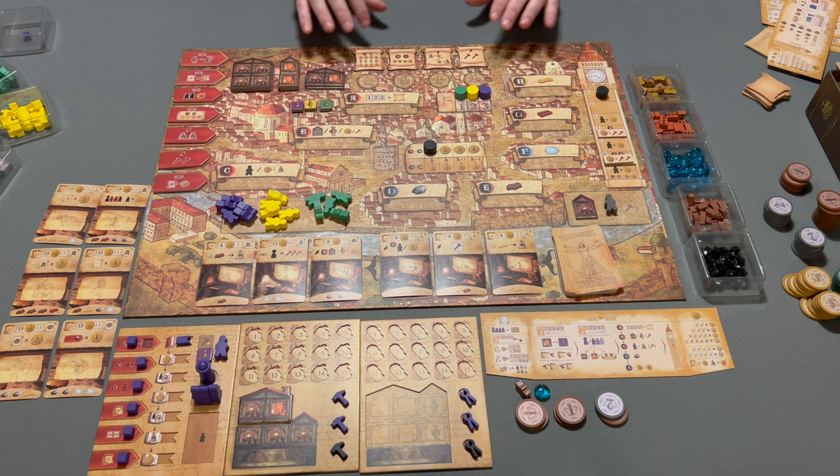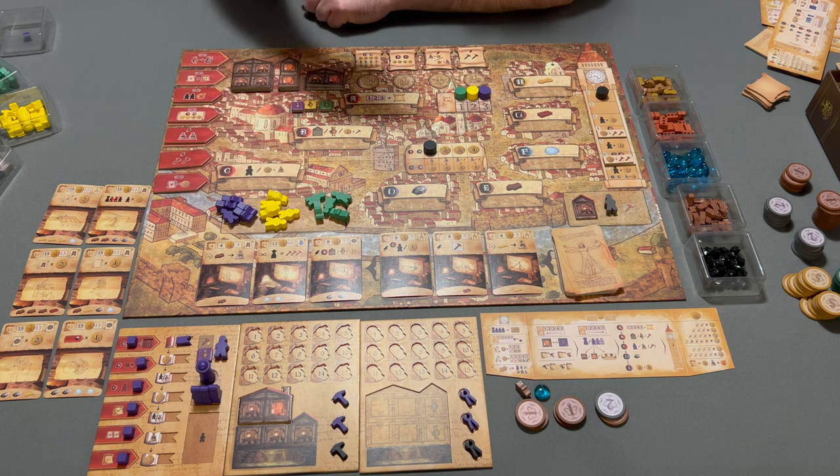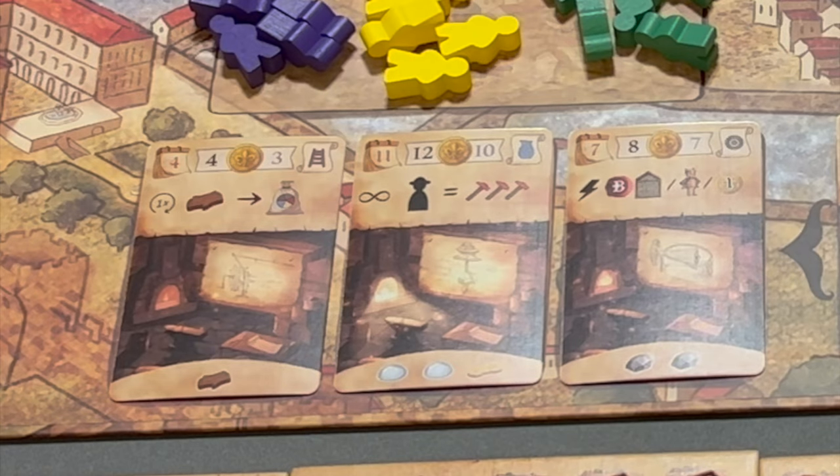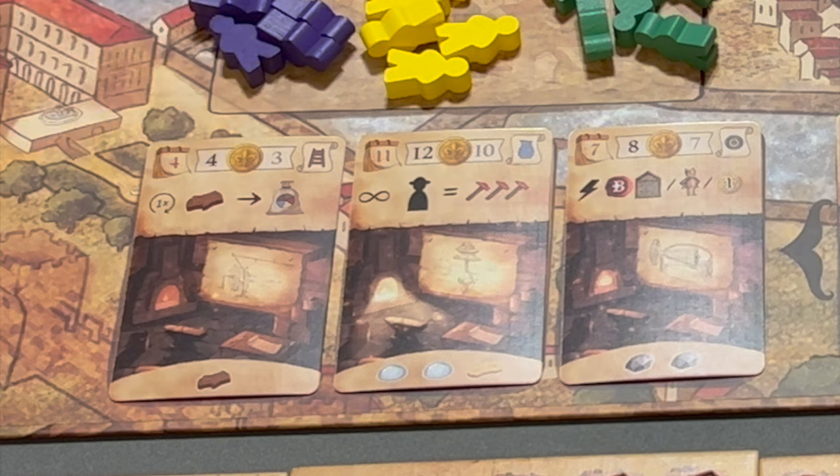The goal of the game is to get money — the player with the most money at the end of the game wins. The main way of gaining money is by completing inventions. At the start of each round, you can choose which inventions your workshops will be working on. Completing an invention will give you the number of florins at the top — the larger numbers for the player who first completes the invention — and there are some other benefits that can be gained as well.